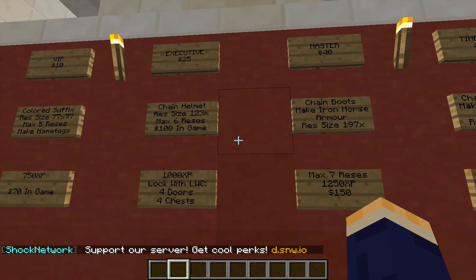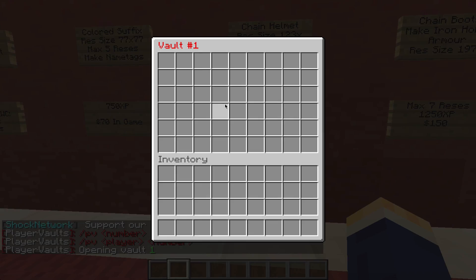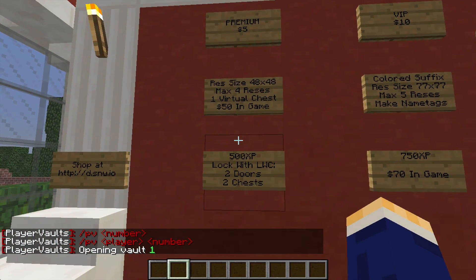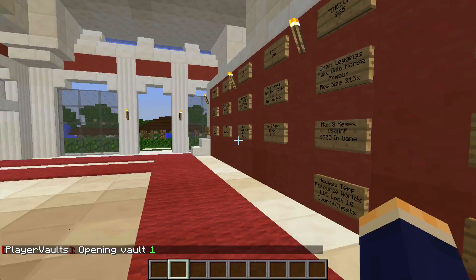So you get chain boots, player vaults where you can type slash PV one or whatever and get a nice big double chest you can access anywhere, LWC so you can lock stuff, a little bit of money, and just a bunch of other stuff.